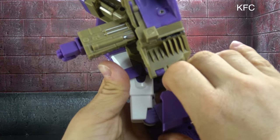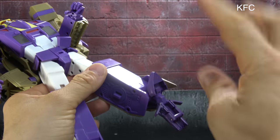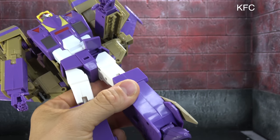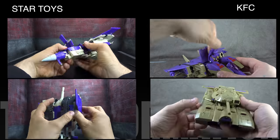For knees: Star Toys has a double-jointed knee getting significantly past 90 degrees; KFC has a single-jointed knee getting past 90 but not as far — Star Toys takes the knees. For ankles: KFC has a wider tilt range up, Star Toys has a wider ankle rocker — I'm tying them out. Star Toys takes head, shoulders, wrist hinge, waist ab crunch, hips, and knees; KFC takes fingers — giving Star Toys the easy win in articulation.